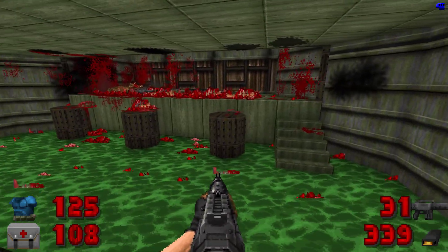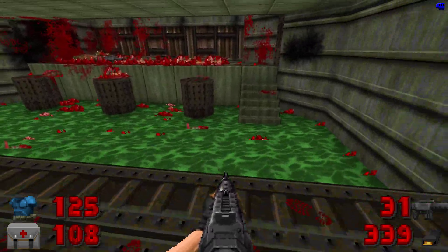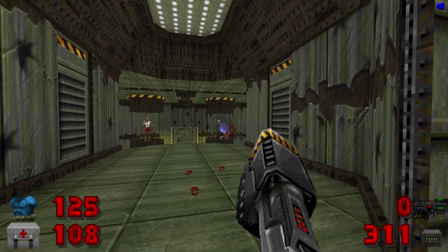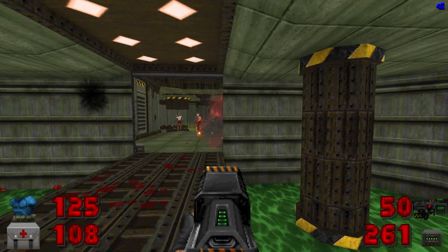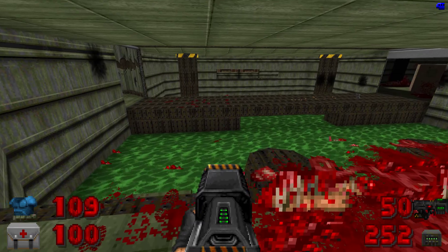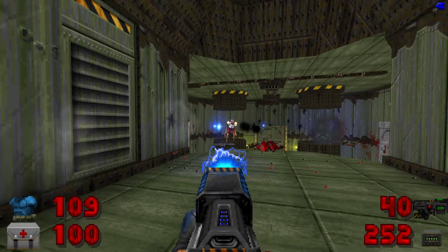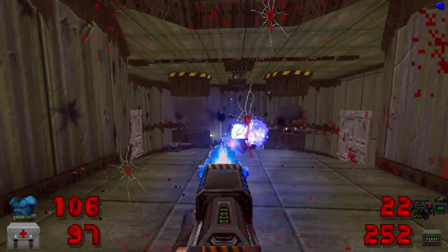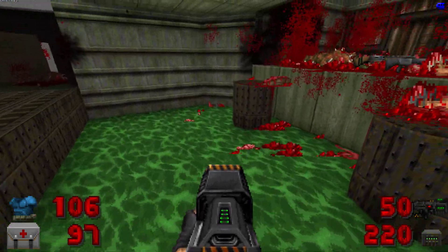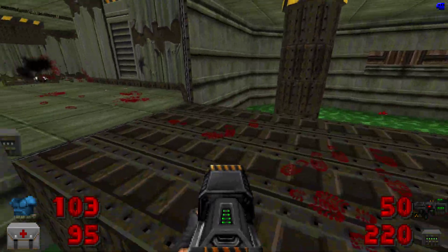I think it would be cool if you could jump from those to there. It's a pretty minor thing, but it'd be nice. That way you can avoid damage — you can just continuously jump on the nuker to avoid damage. Let's try it actually. Sort of, not really.